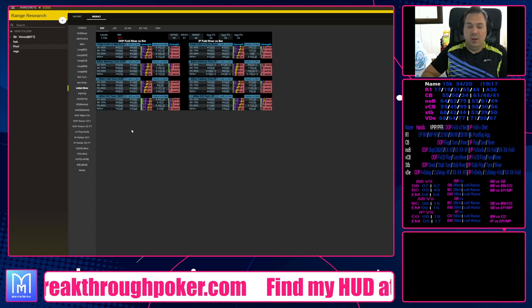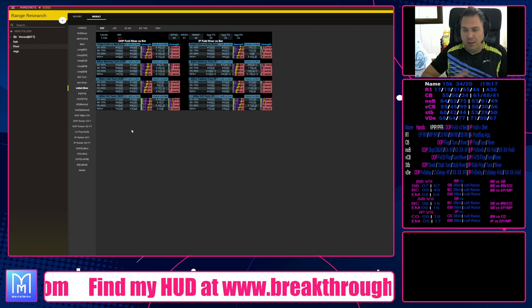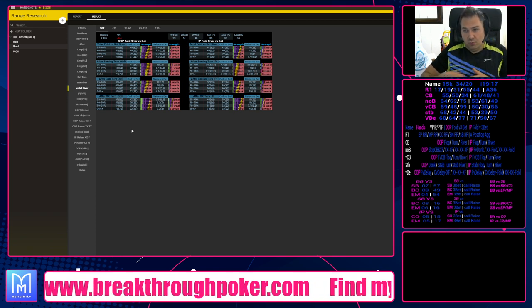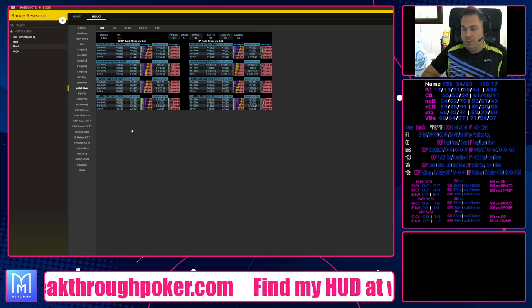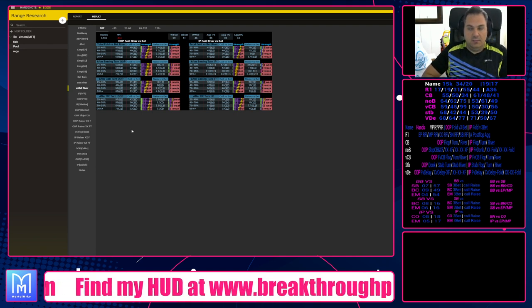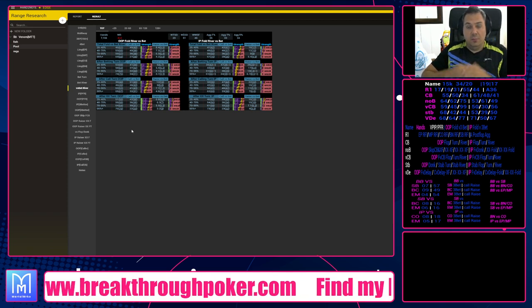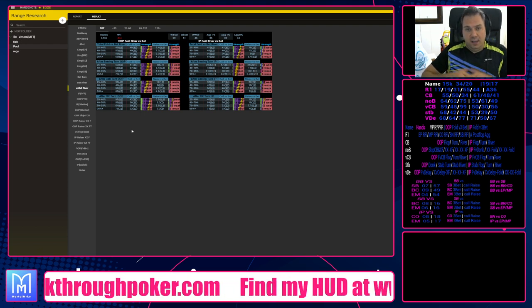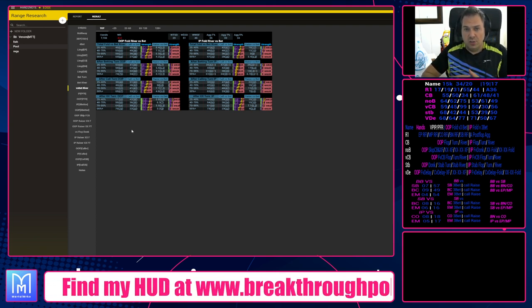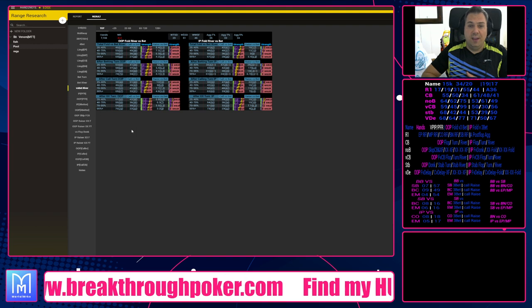You also want to identify players who are married to their hand — when they have aces or kings, no matter the pot size on the river, they will always bluff-catch and always call you down. Conversely, in a very deep pot where the board is like nine-ten-jack and you have all the straights, two pairs, and sets, you want to identify guys that are capable of making big folds. You need to know their strategy across all possible pot sizes and every poker line.